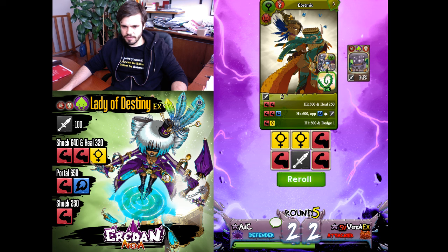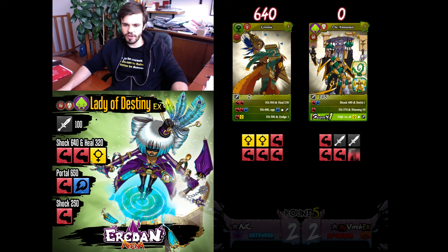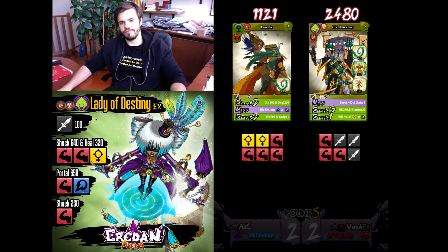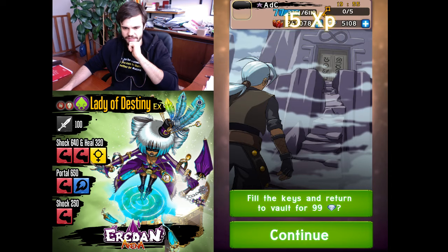Another red — perfect. Loremi is perfect against the Announcer since the Smith won't be good. Crazy amount of shock but that's not a problem — I should be able to win thanks to this crazy amount of thorns. One and two — very good. I won another match with this Sap team with Lady of Destiny.